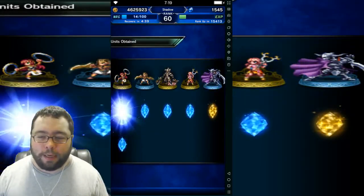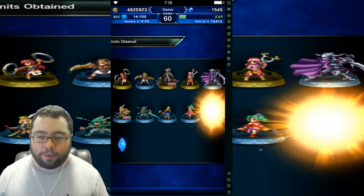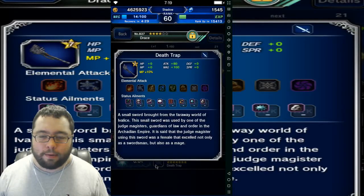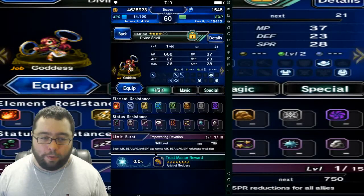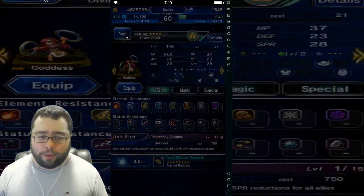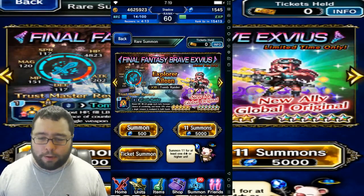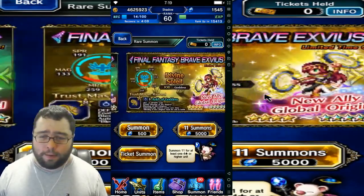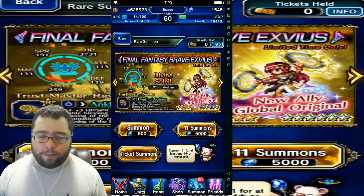Drace — Drace is new. I think he has a good TMR. Luna? I think we can get the TMR for Drace, actually. That was unfortunate — we did not get the unit we were going for in this session. We do have a couple Divine Swells that we could get the TMR for. But if you're a noob, I suggest go ahead and pull on this banner — I got some pretty good noobie units. These Divine Swells are really, really good for getting your account up there and caught up pretty fast.